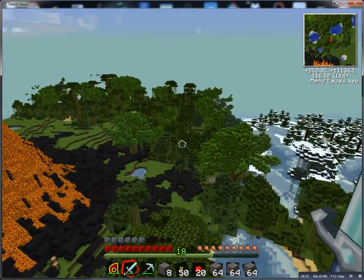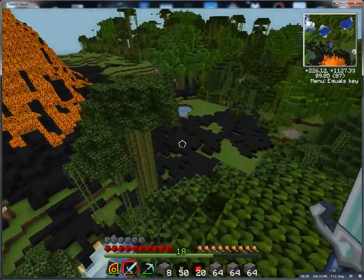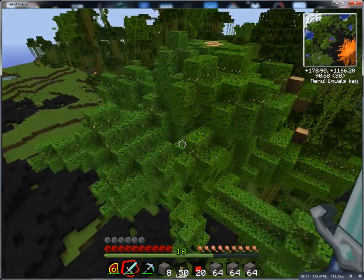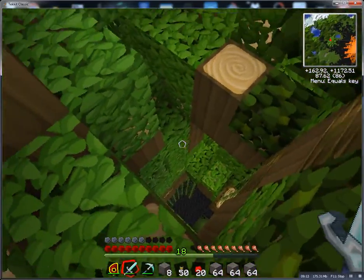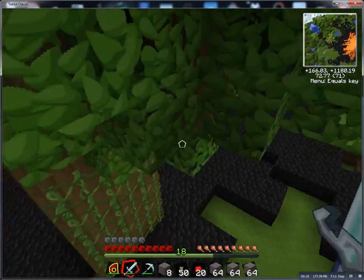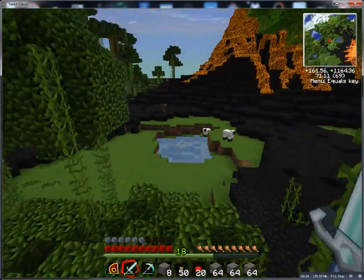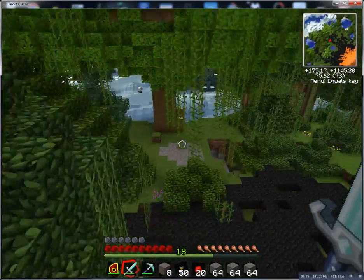Waypoints are nice. This map is using Ray's mini-map, if I remember correctly. I like Ray's mini-map — it's a good job that was done with that mod. My latest mod pack uses Journey Map, which is amazing.